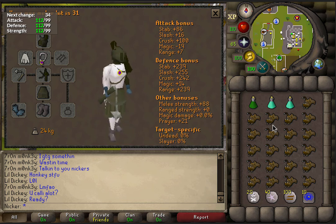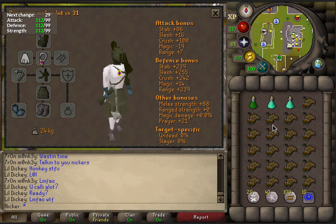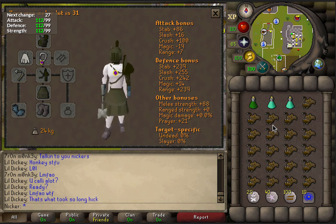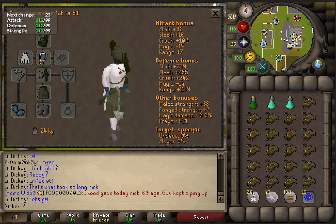With this setup I get anywhere from 2 to 4 kills, just depending on how much Callisto hits you with the special attack, because if you're venging against the special attack it does a lot of damage back. So basically that's just what I wear and everything.